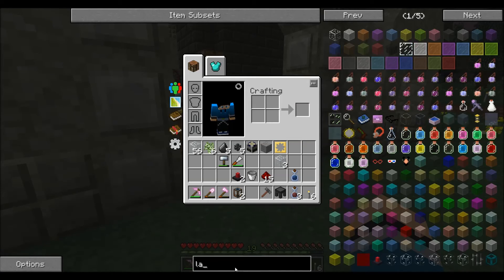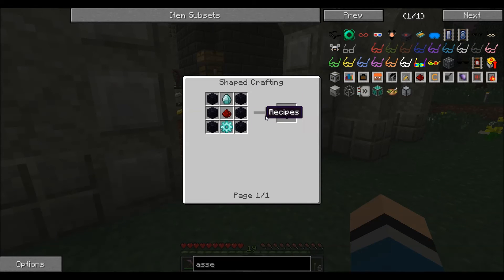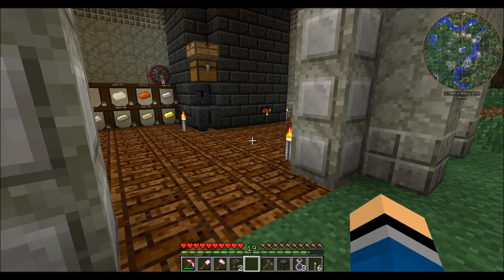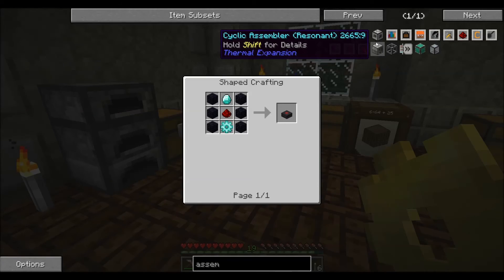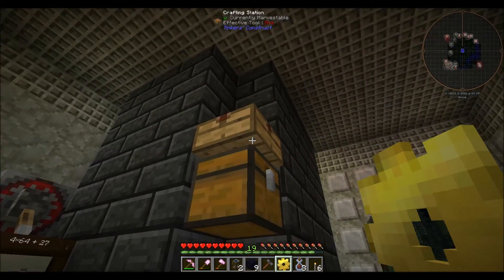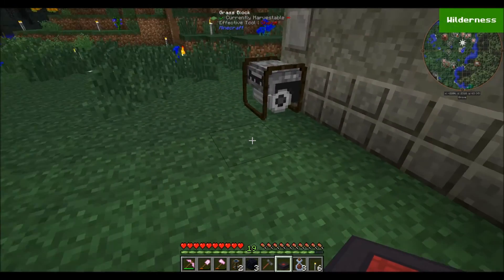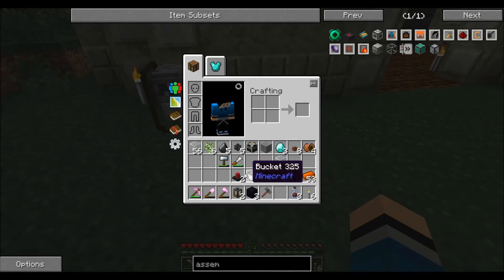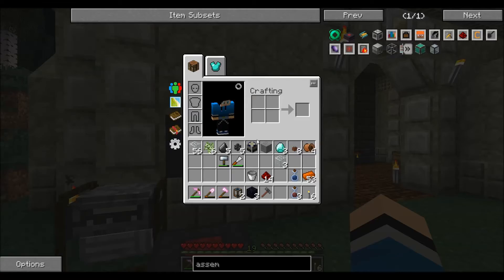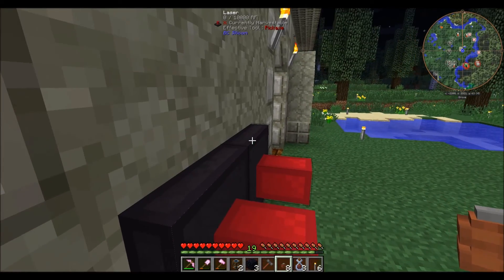Let me get the rest of the obsidian we're going to need — one more batch of that and we should be good. This assembly table is just about going to wipe us out of diamonds — I think we can end up with like three left, so I definitely need to go mining for more. But that is our assembly table done, and I went and made some wires. I love the way the LV wires from Immersive Engineering actually look like real wires.